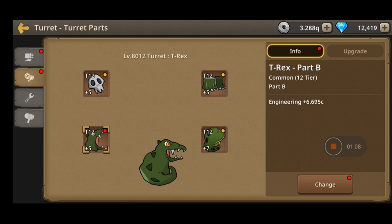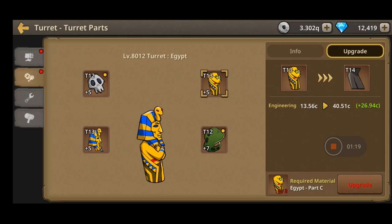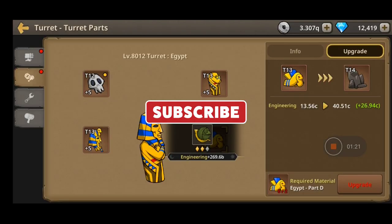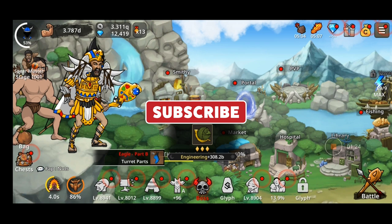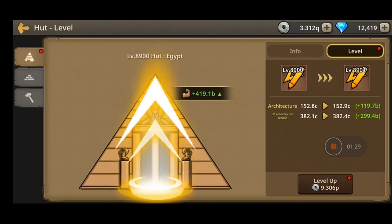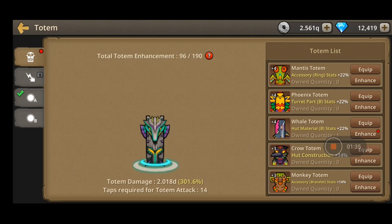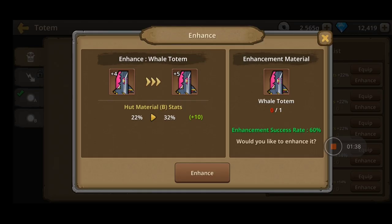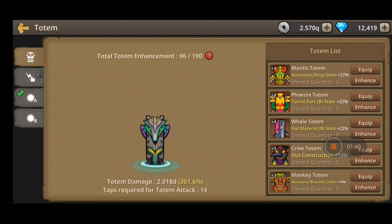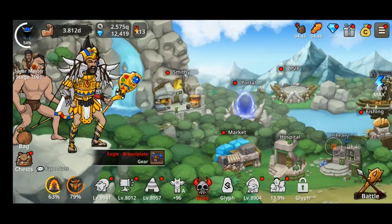The turret basically does damage when you're offline, so definitely upgrade this one. Right now my turret has just changed its appearance - quite good! The hut replenishes your life, so definitely upgrade this one. The totem has different kinds of boosts and bonuses for you - enhancement can fail, so your items can go to waste, which is quite bad.